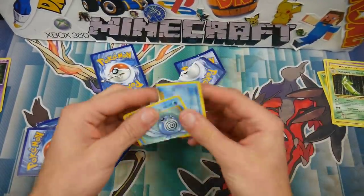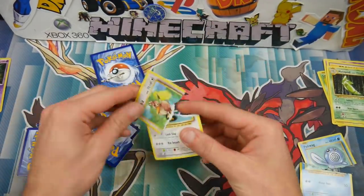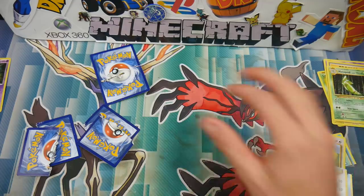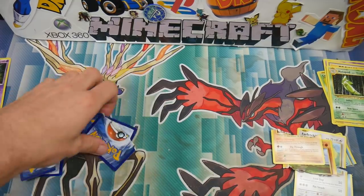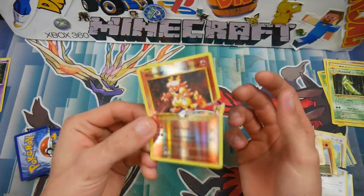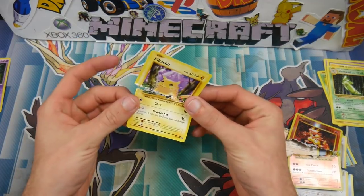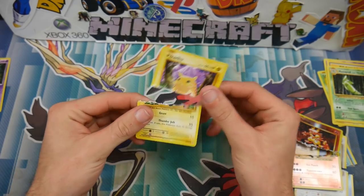The first card we already saw was the Poliwag. The second card is a regular rare Farfetch'd, which is fine with me — that's okay in my books. Then we have a Diglett. What's this one? A Magma Reverse Holo — that's not too bad, I can live with that. And then we have a Pikachu — that's gotta be the saddest one ever. Pikachu.